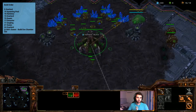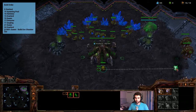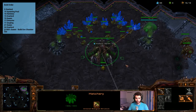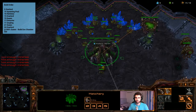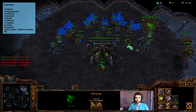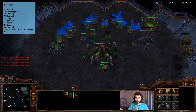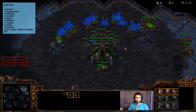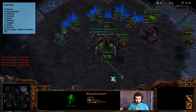The next thing in the build order is to build an overlord, so we go ahead and build that and move him out of the way. Then the next action is to build a queen on 15 supply, and after that build an extractor on 17. So 15 queen, 17 extractor, and then we've got a 17 zergling. We go ahead and build another drone, and then build a zergling on 17 supply and put him in our hotkey.